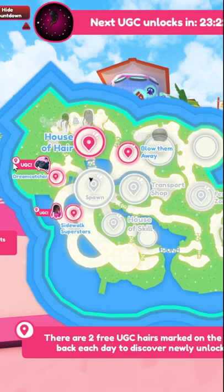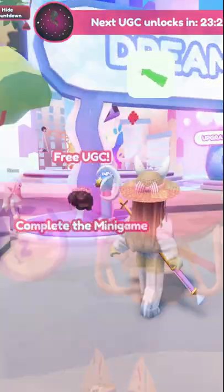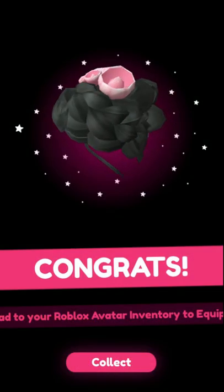Then go back to the map to get the second hair. For this one we play the Dreamcatcher game. You fly through the sky, collect the items — make sure you get 10 — and you get the free hair at the end.